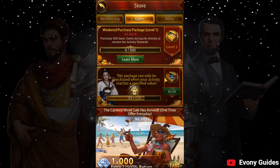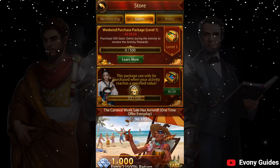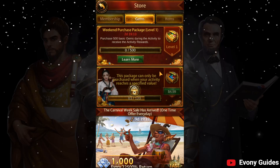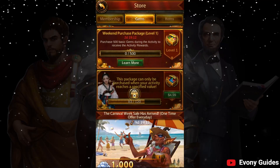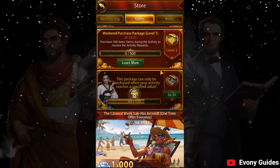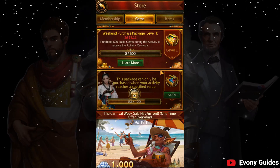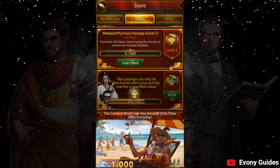I'll also take you to some other things to show you how I actually get the most out of spending, especially on the weekend. If you click on your gem amount in the top right, it will take you to the store, and at the top you'll see the weekend purchase package — so on a Friday at reset through the weekend, it's got over two days available. When you make any purchase in this time, the first level is 500 basic gems. Then you have level two, three, four, and so on — once you level those up you get bonus rewards for spending. You can get the limited time promotion, the pack itself, and weekend purchase packages. That will reset and go away after those two days, and you'll have to do it all over again from level one each weekend.